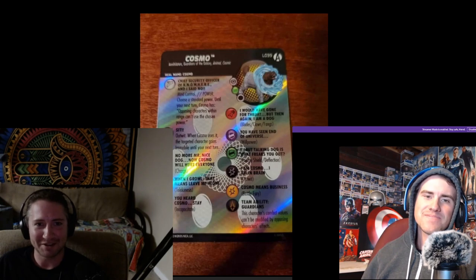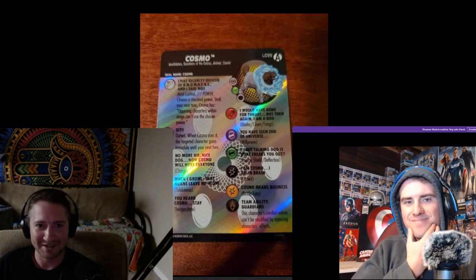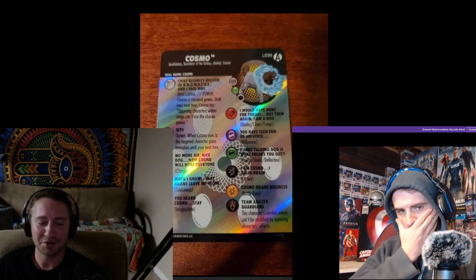Cosmo has the Chief Security Officer of Nowhere trait — K-N-O-W-H-E-R-E. He has a Mind Control power: choose a standard power. Until your next turn, Cosmo has opposing characters within range that can't use the chosen power.